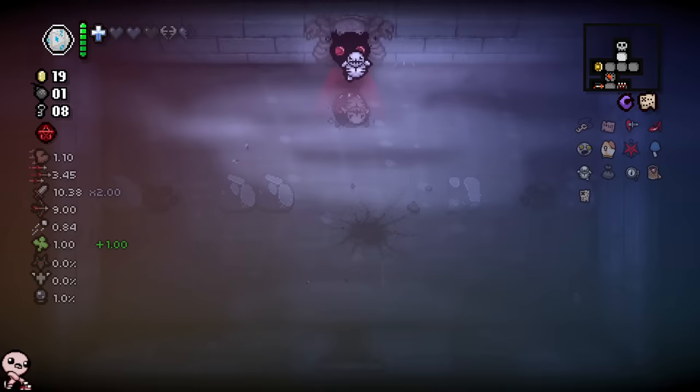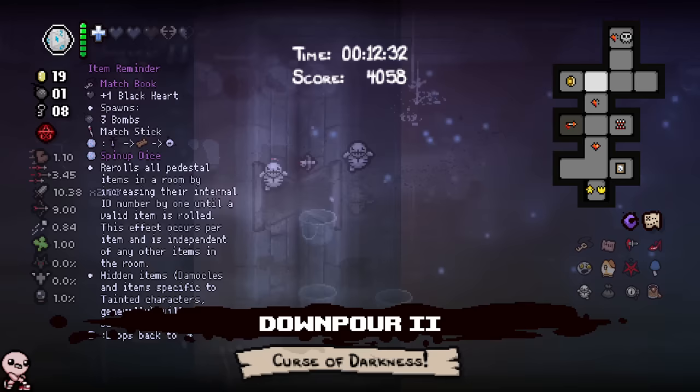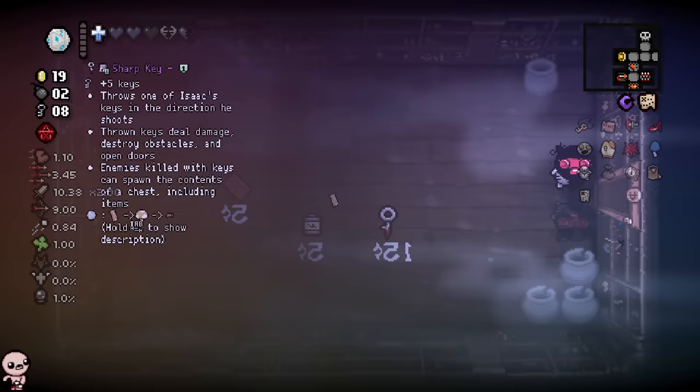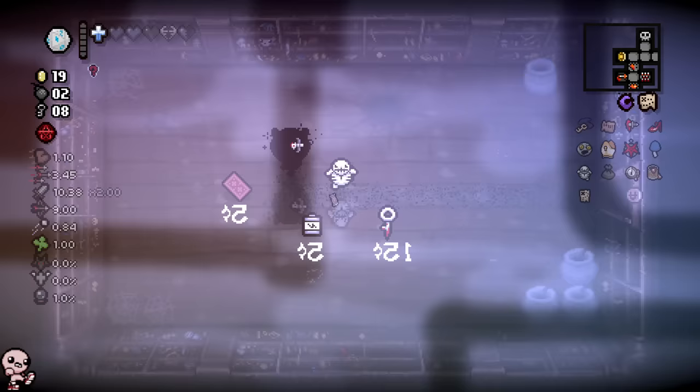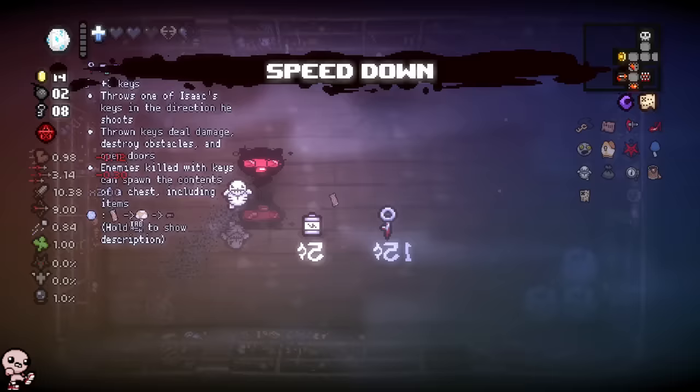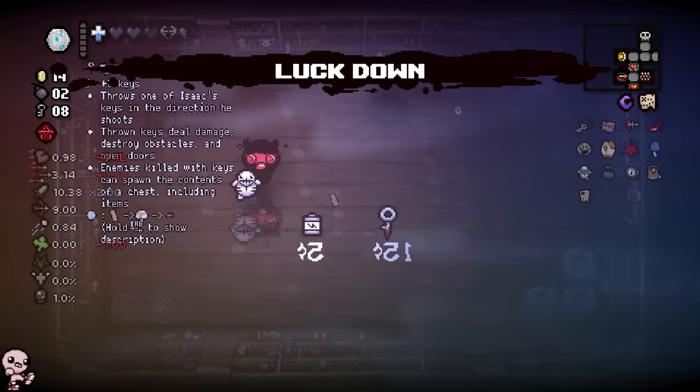We're so low on bombs but massively entertained by our keys. There's a Diplopia coming up if I did that matchbook but I can't. Let's get this first one going — I guess we're just gonna get Death Certificate. Temperance — sure, I'll do it. Tears down, speed down, luck down — of course. Well okay.